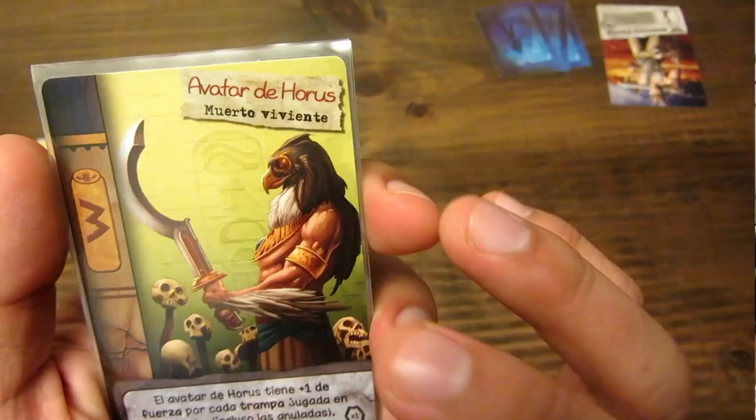Las ilustraciones muestran a faraones, trampas, aliados, animales. Eso es bastante llamativo, me gusta mucho. Como les digo, se explica al toque, se juega también al toque. Hay un toque de magia, un toque de aventura. Y si quieres saber un poco más de las reglas y qué me pareció, acompáñame con el recorrido.